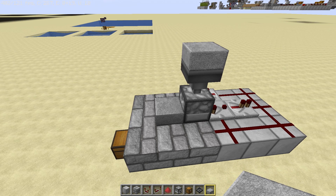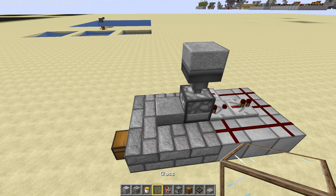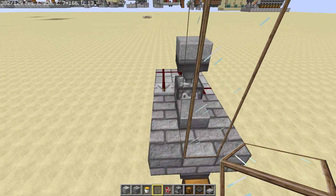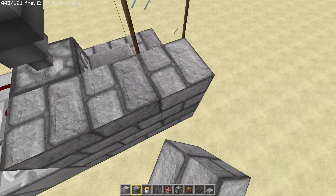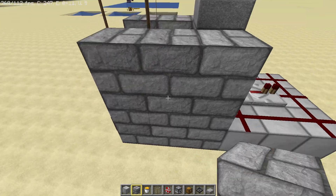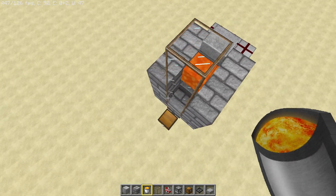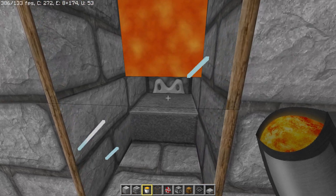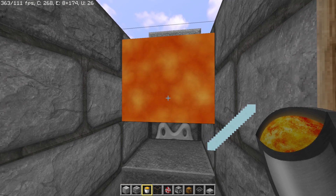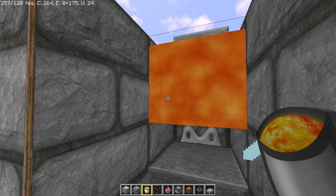Now we're going to start to build up here. We're going to need some glass — I'm going to place glass over here, four blocks high, and then build two up like this. Over here on that slab I'm actually going to place lava like that. You can see there's a gap between the slab and the lava, and the small chickens actually fit there without getting damaged by the lava. But when they grow up, the big chicken will hit the lava and get cooked.